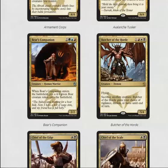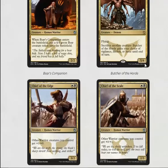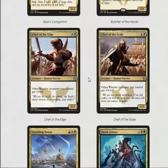Butcher of the Horde is very strong if you get to cast it on turn four. It's a 5/4 flyer for four mana — that already screams power. This guy is quite good in limited; he demands an answer and since he flies you don't care about him having four toughness.